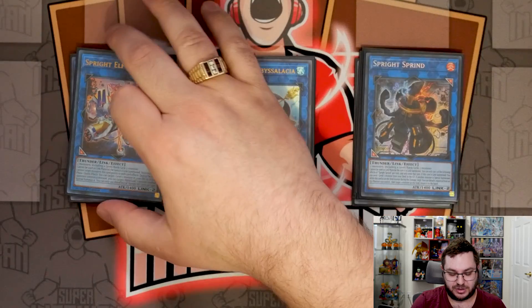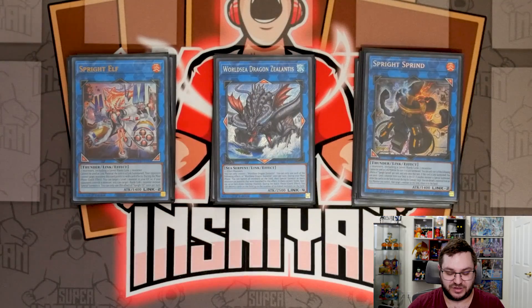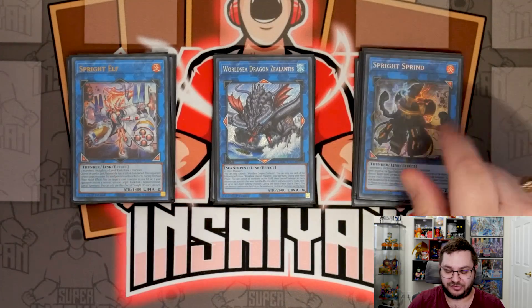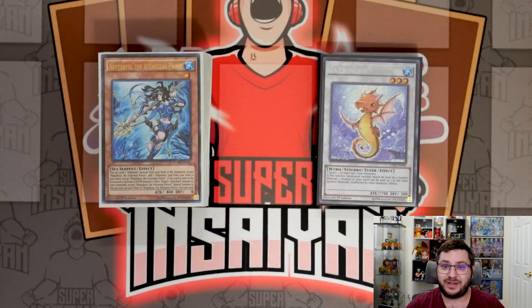We are playing Sprite Elf and Sprite Sprint, which are both part of the combo lines since we play a lot of level twos. Finishing things off, we have World Sea Dragon Zealantis — this is a really cool OTK play because with Coral Anemone, when you lock yourself into waters and then summon out Zealantis, you can't reborn any of your opponent's monsters unless they're water, so it lets you go for a really clean OTK. And that is it for the extra deck.